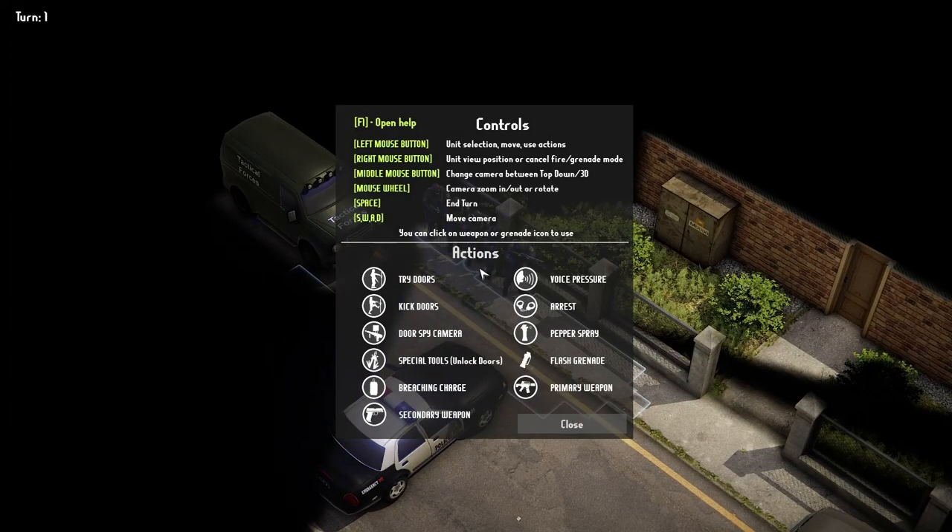Let's jump in there. I didn't notice there was an option for changing the names of the guys in this. These are the actions I forgot to look at: left mouse — select unit, move actions; right mouse — unit view position or cancel, fire grenade mode; middle mouse; space ends the turn; S, W, A, D. Perfect.